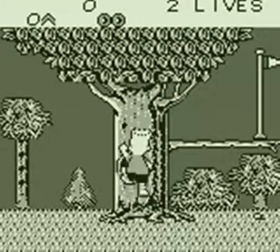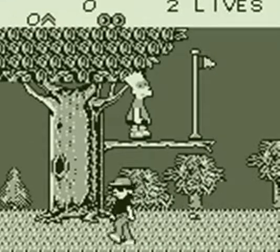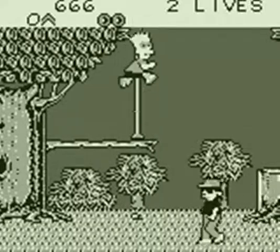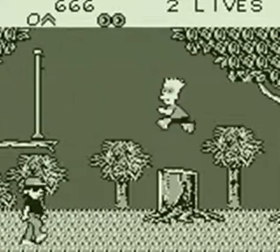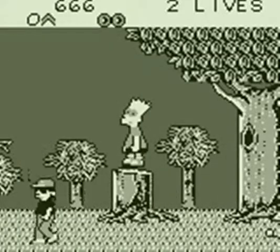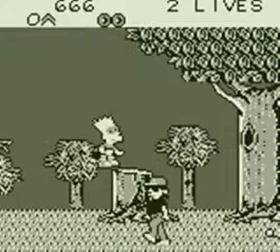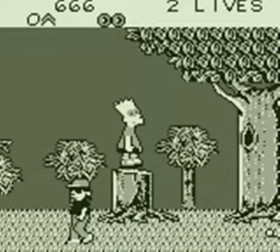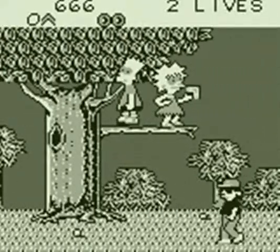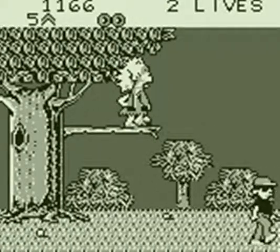So the first activity is capture the flag — Team A is Bart, Team B is everybody else — and it does warn you no spitwads, but that's your only weapon to begin with. The first challenge is capturing the flag. You just press up to climb up the trees, or you can also jump and grab onto them. Lisa acts as your ally throughout the game, and she'll give you your first weapon, which is the boomerang.